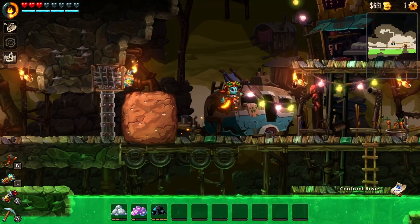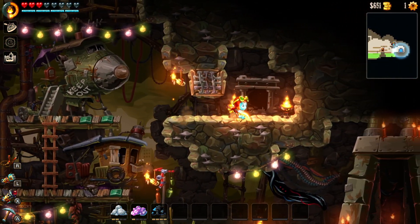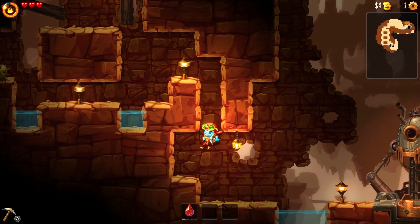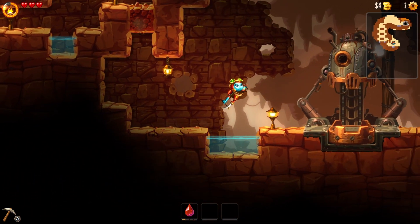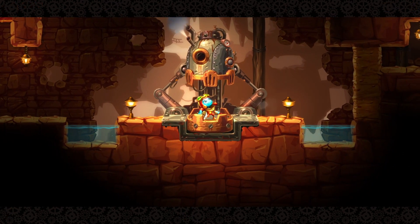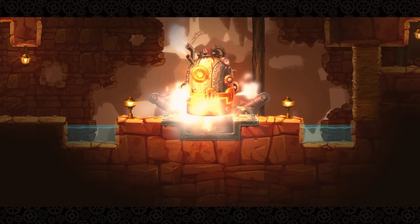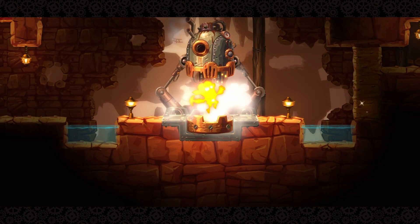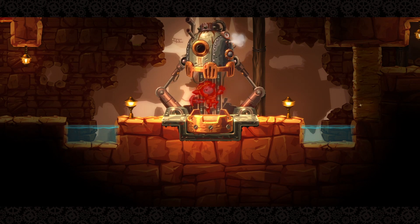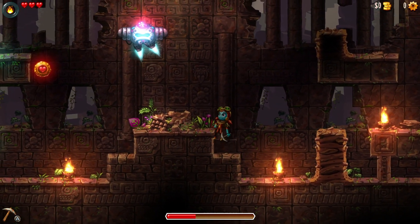This feels incredibly rewarding and manages to make the game fun even when you only have 15 minutes to dig. Another aspect it has managed to borrow and repurpose in a meaningful way is the element of Metroid. Throughout the game you will find many ability stations that grant you new abilities or exciting twists on abilities you already have. As you gather these new tools and venture deeper, certain trial caves will become easier, or areas previously inaccessible will now be available to you.